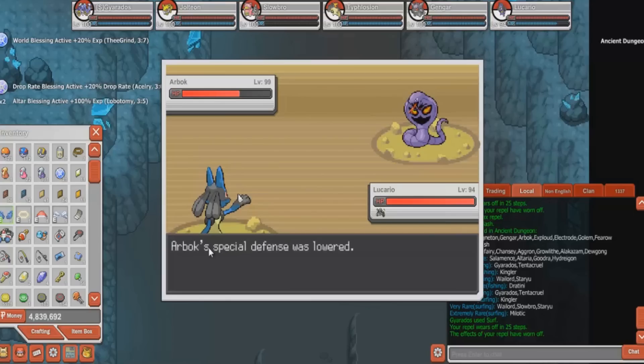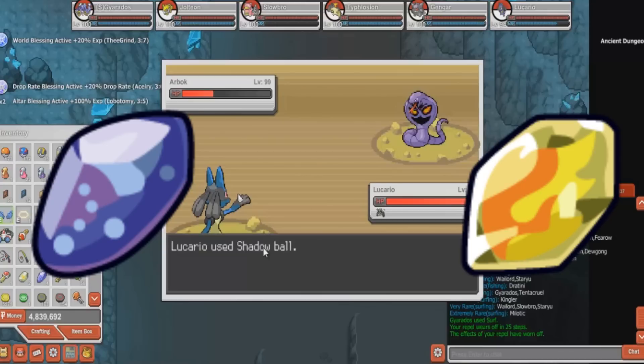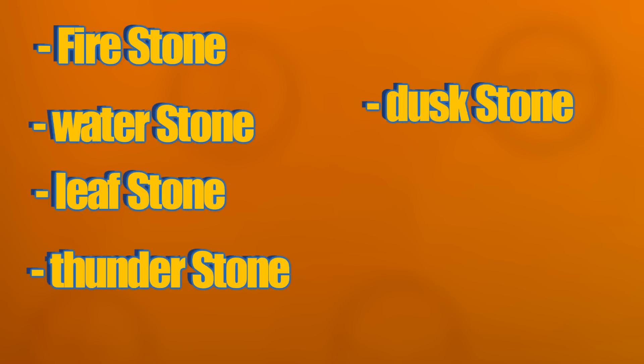Evolution stones are some of the rarest drops in the game. I myself have only found two stones — a Fire Stone and a Water Stone. I am only going to show you the places to find the most commonly sought after stones: the Fire Stone, the Water Stone, Leaf Stone, Thunder Stone, Dusk Stone, and the Moon Stone.